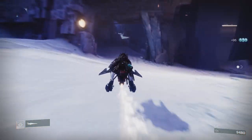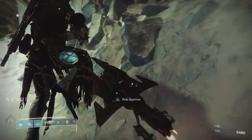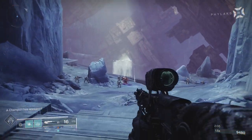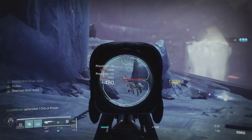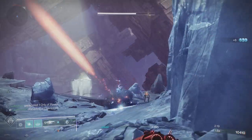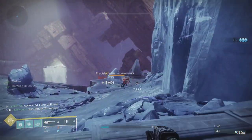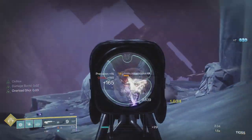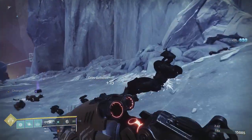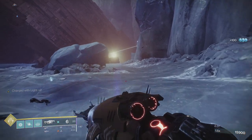The first real challenge is where you get those Vex wyverns — I call them cabaret dancers because they look like they're about to do the can-can. On the right you'll have vex, on the left you'll have fallen, and there's an overload minotaur jumping back and forth. I place a grenade to see what I can take out. There is a vandal on the left I always watch out for because of their ranged attack. I have a mod that reduces damage from ranged attacks. Depending on your playstyle, you can go ranged or point-blank damage resistance — I prefer ranged, so I also have a mod that makes me charged with light whenever I pick up an orb.